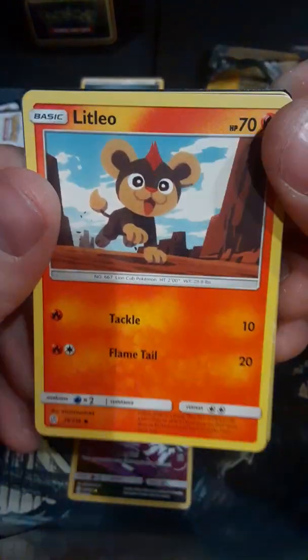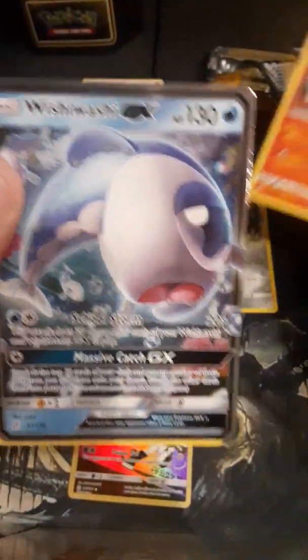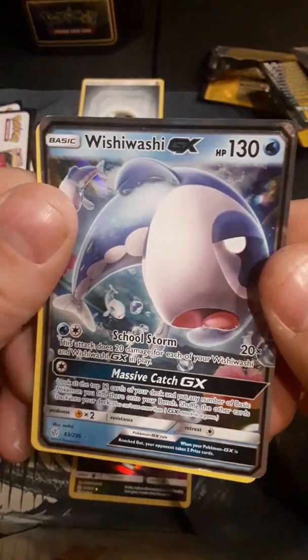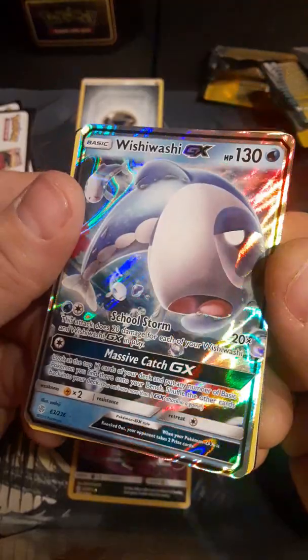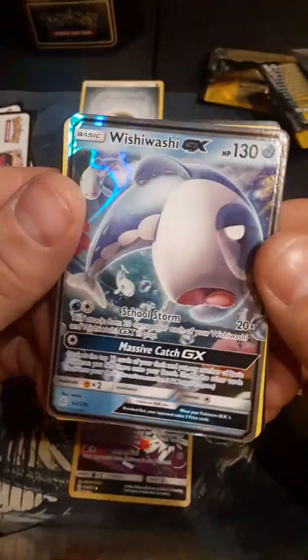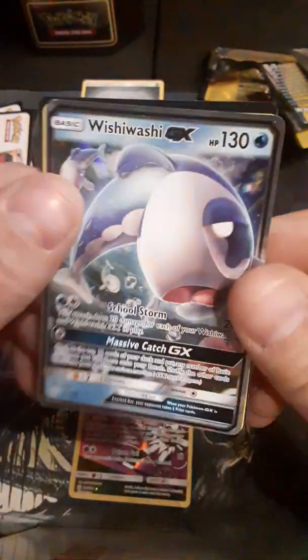That Leo? Yeah, he's kind of cute. All right. Foil Wishy-Washy. Kind of makes me hungry for fish, but not that one because he's kind of scary looking.